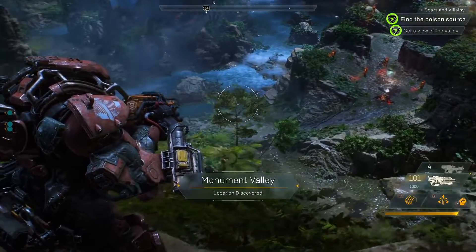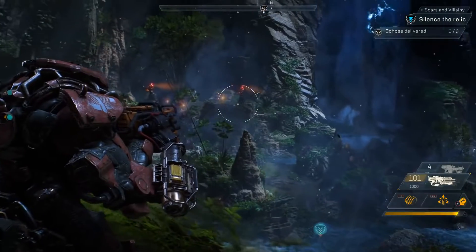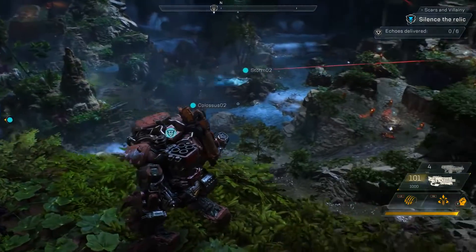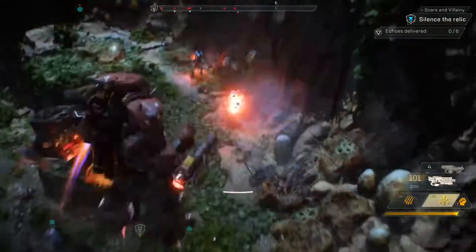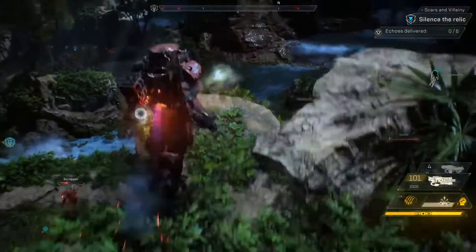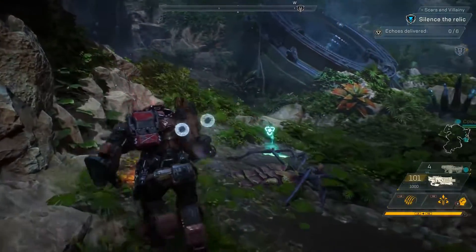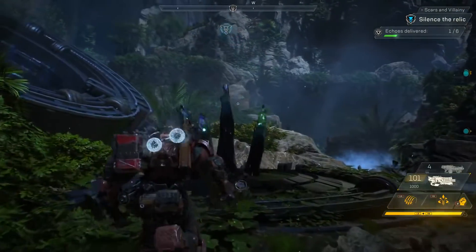This will be the first real challenge for our squad. We have snipers to the right, the Shaper interface below us, troops in the middle, and all the way to the left we have those turrets. Our squad can approach this in a lot of different ways, but Jen, you're the expert. Looks like Jen is sending our squad to hit the snipers first. In the top right hand corner of the screen, you can see our objective is to find all six echoes and take them to the Shaper interface. Scylla has one on his back, and Jen has two — that'll be three out of six, halfway done.